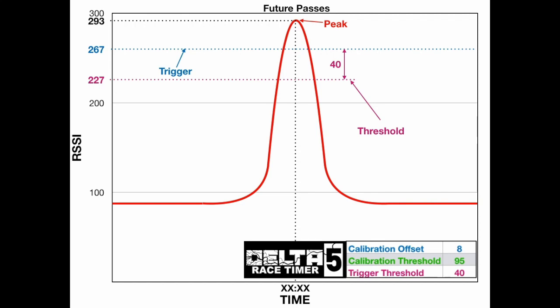So why are there different values for calibration threshold and trigger threshold? We do that because on the very first pass, it's important to the timer and it establishes the trigger that's going to be used for all future passes. So the calibration threshold makes the first pass requirements a little more stringent. The trade-off is that on the very first pass, it causes a little bit more of a delay for the system because it's looking for the fall to be a little bit greater.